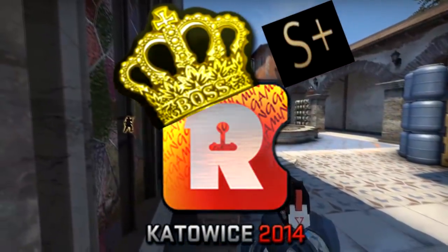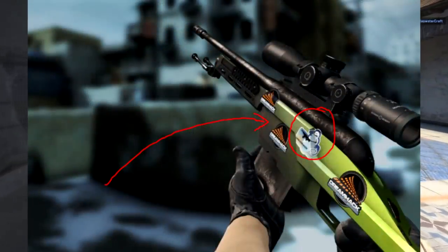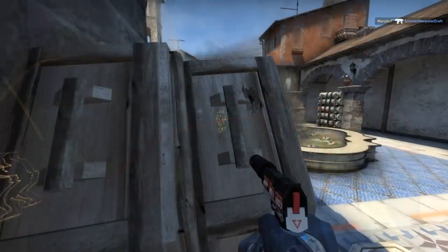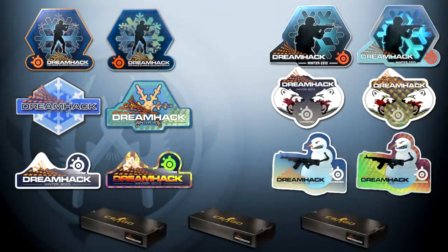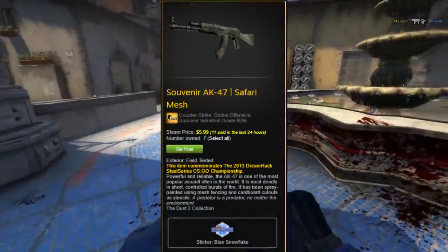Oddly enough, KVC 2014 stickers are not actually the oldest stickers in the game. DH13's souvenir stickers are actually older, but only come applied on weapons and are automatically scratched about 23%. They're also very small and don't feature any other stickers on the weapon. However, despite these problems, they are still exceedingly rare, very difficult to accurately price, and also have fairly decent designs.